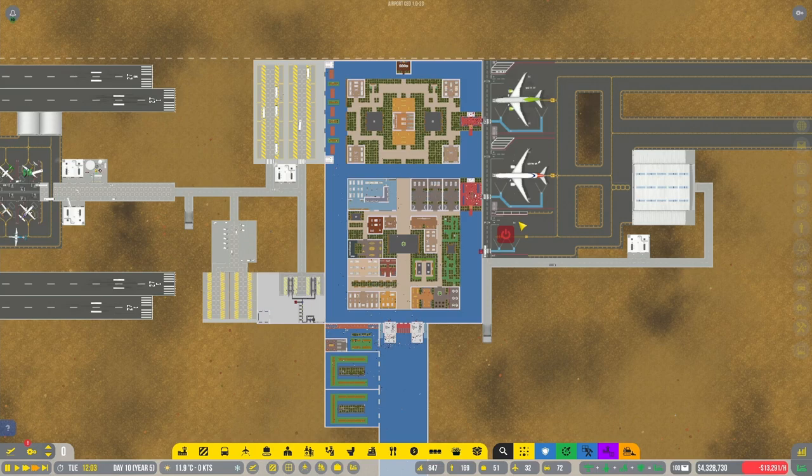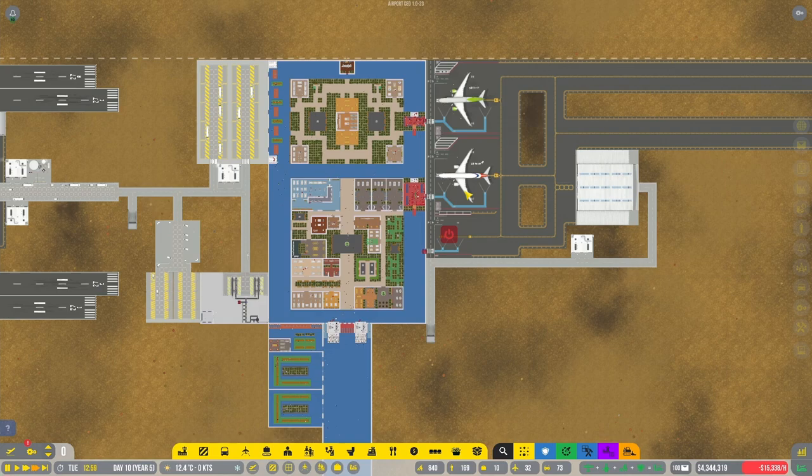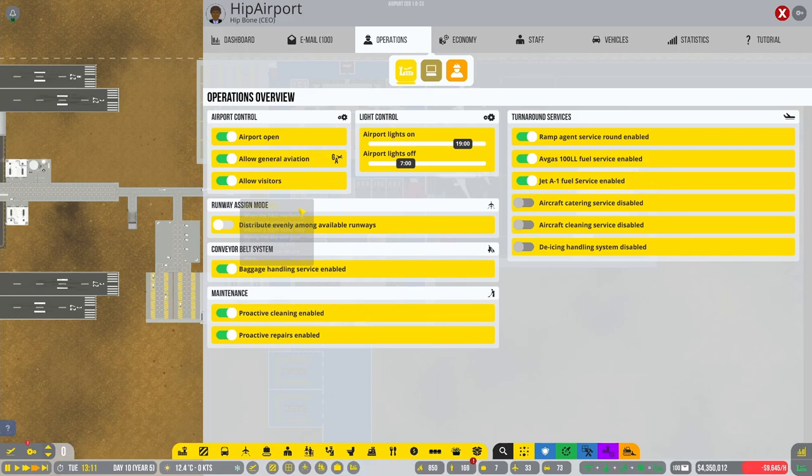Last episode we finally got our largest airplanes in the game to come in. I decided not to look at this anymore — we needed to build an entire new baggage carousel to actually include that one medium stand. The only reason I put in the medium stand was to make sure we got a few bigger airplanes in, because I presumed it was going to take a lot more time to make it work, but it actually works quite nicely already.